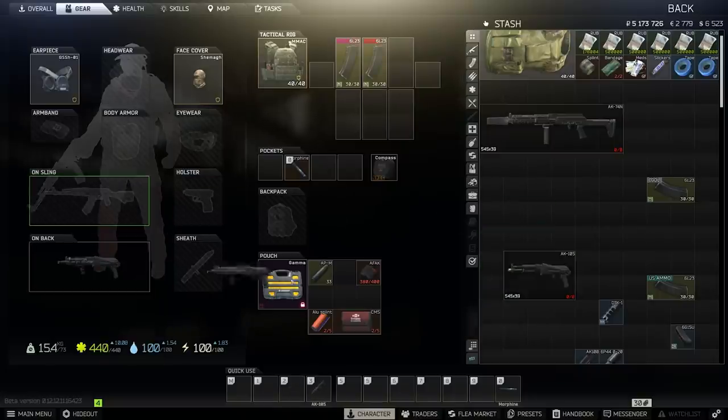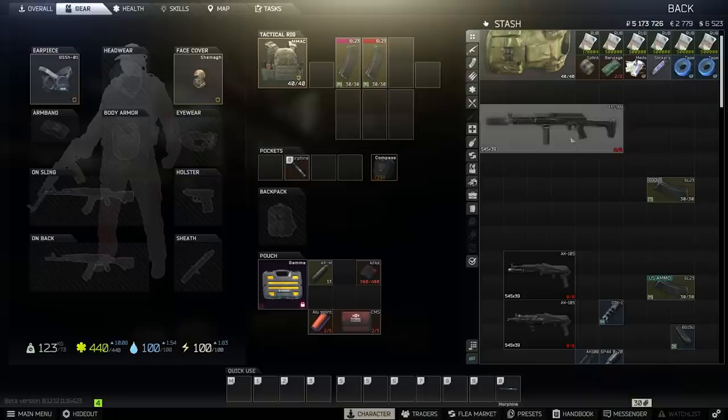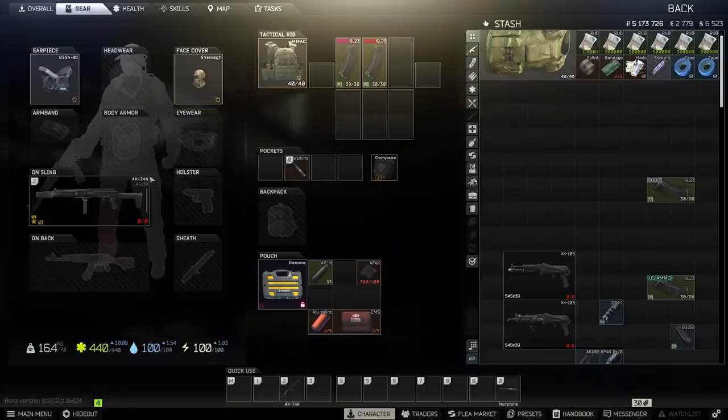I'm going to do some more research on some of the other rounds, especially for SMGs, just to see — which will be in another video. For now, I'm going to show you some of the spray patterns for something very close to meta — this AK-74N — because it's quite interesting how that actually plays out when full-autoing, rather than just placing two shots down the range.